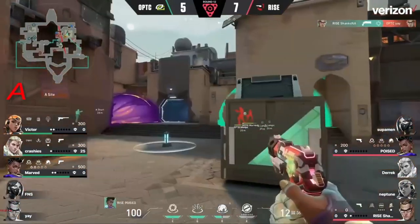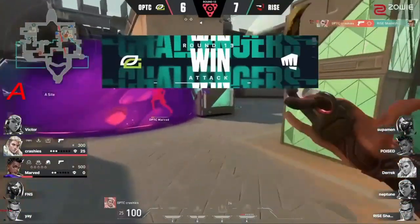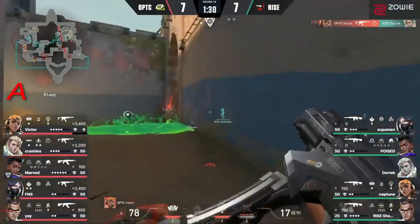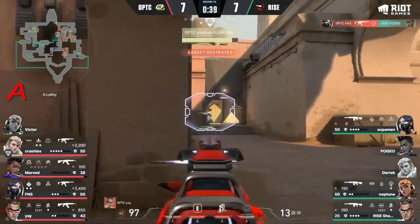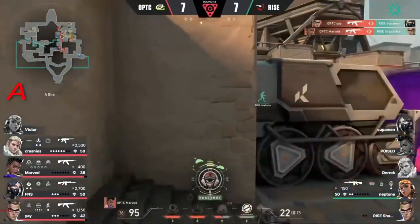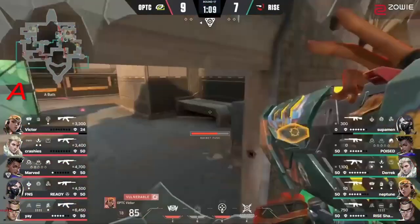Now it's down to Shanks and Poised — Shanks with a good opening with the Headhunter, finds the second one. Poised here, trying to get some extra damage at the very least — can he get somebody to peek? Absolutely not. Crashies with a satchel straight forward, picking up all those kills from the previous round. Shanks is really deep as well, trying to come through to punish this one, but Marv gets the better of him.